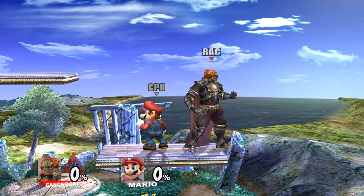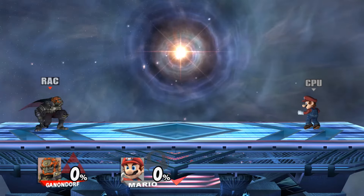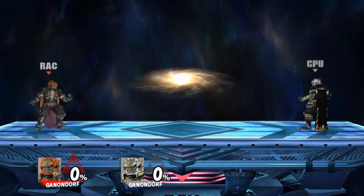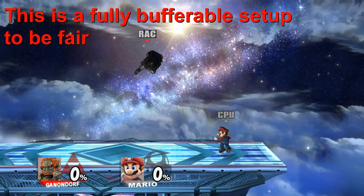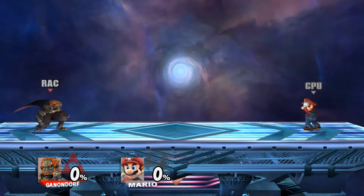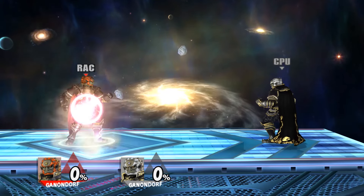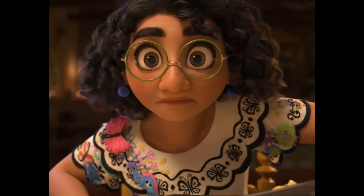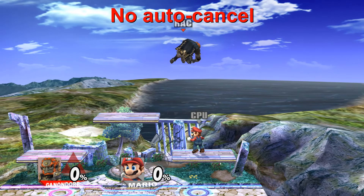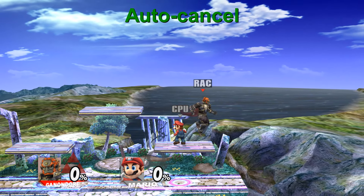The move also has a really bad auto-cancel window, with the move not auto-canceling until frame 55, which is really, really bad. Ganon can't short hop auto-cancel fair, and he can't even full hop auto-cancel fair. The only way you can auto-cancel fair on flat ground is if you full hop and then double jump fair at the peak of your jump, and even then the auto-cancel is fairly strict. Fair's animation is 59 frames long, and as the auto-cancel starts on frame 55, you can auto-cancel during the last five frames of the animation — but that's still really bad for how long the animation is.